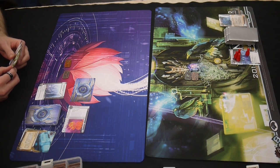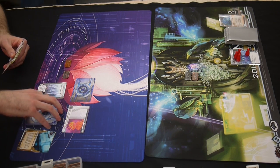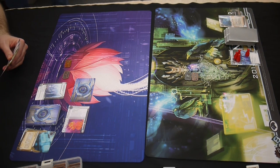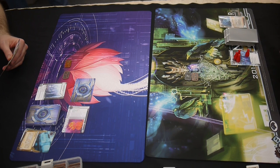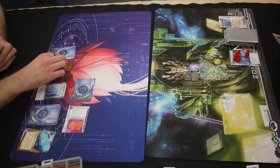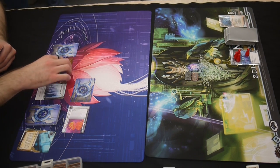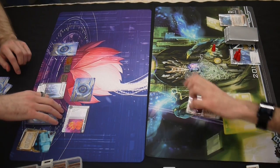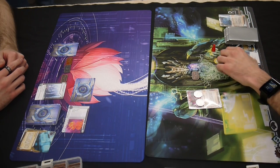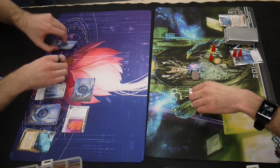Taking some credits, making some runs. So far the Corp is well ahead — I lost my most valuable card, MVC in the trash. I ran HQ, he let me in, so who knows what that ice is. It's going to the remote, not advancing — probably just like a Pad Campaign. So I'll get my Imp. MVC number two, the second most valuable card.